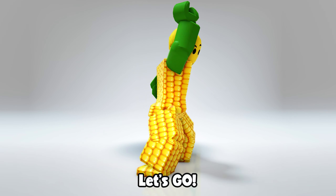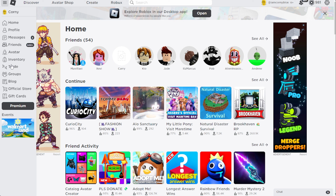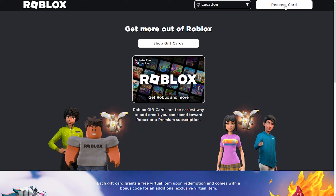Shoutout to Marunka Lucky as well. So to get this cool fox item, you need to open Roblox in your desktop browser and click on Gift Card, then Redeem Cards.